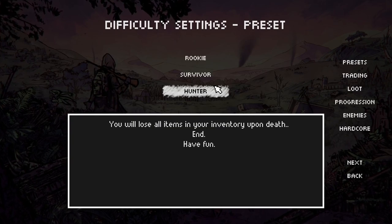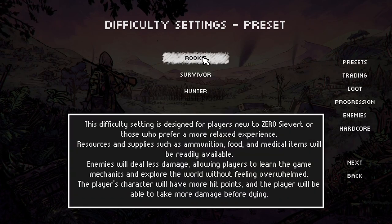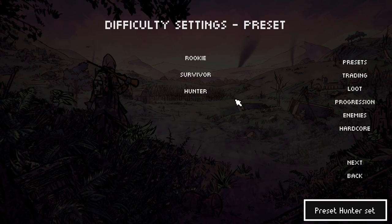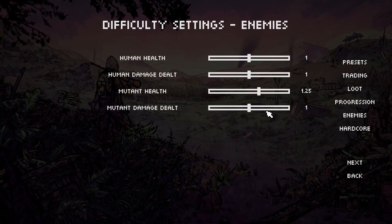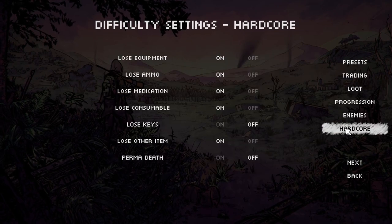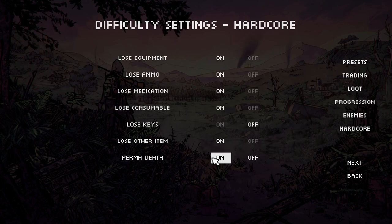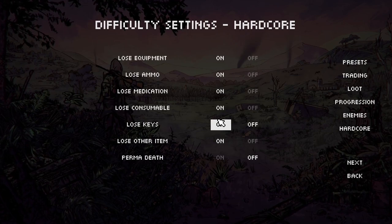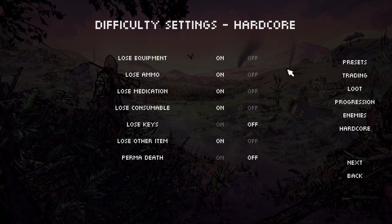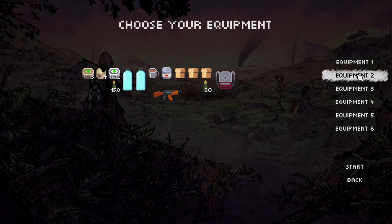We're going to start a new game on Hunter mode - that is basically what the game was set at Survivor. There's also a Rookie mode if you want to play a little bit easier. We're going to go with Hunter, so we're going to lose all of our items. You can go through here and just tweak these to your heart's content - make everything really hard or as easy as you want. I'm going to go pretty much default on that Hunter setting, not going to have permadeath on, but we will lose all of our backpacks, ammo, weapons, everything if we die.